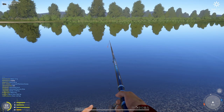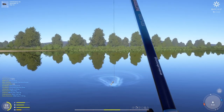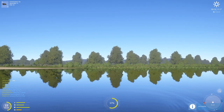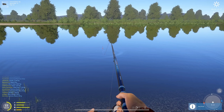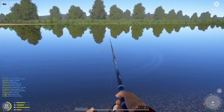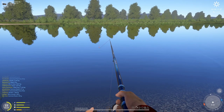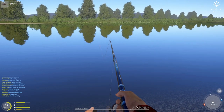Holy cow, first one is a roach. We are supposed to cast at 50 strength here. I'm going to run out of flies soon because I only have 22 of them, so let's see if I can get a bleak trophy hopefully very soon.